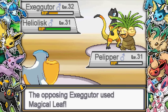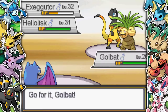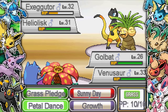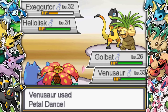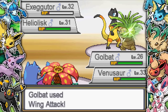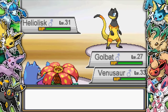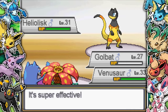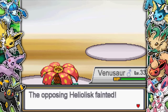Now we're in a really bad spot because Exeggutor goes for Magical Leaf and takes out my Pelipper. I bring in Golbat to take out the Exeggutor and also bring in Venusaur. The Heliolisk goes for Charge, which I'm really happy about. I go for Petal Dance, it nearly takes out Exeggutor. Golbat outspeeds and takes it out with Wing Attack. Then the Heliolisk on its own goes for Thunderbolt on Golbat and takes it out. But I can just Petal Dance the Heliolisk - absolutely obliterate it with a cheeky crit. That is the second gym leader down.